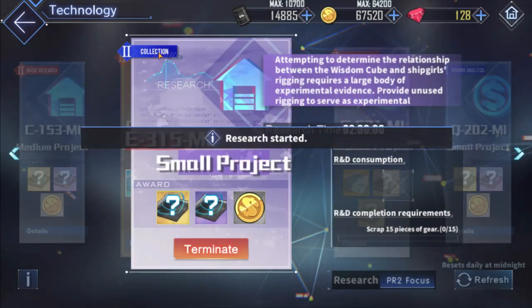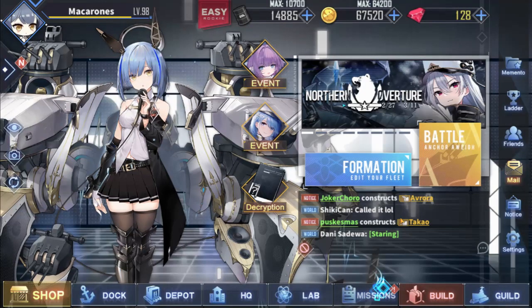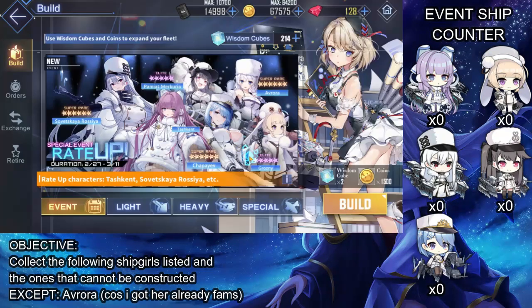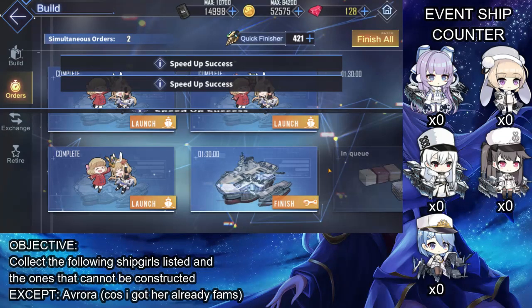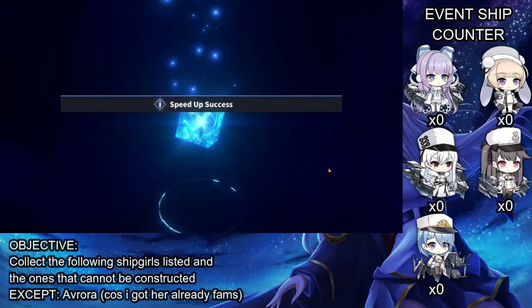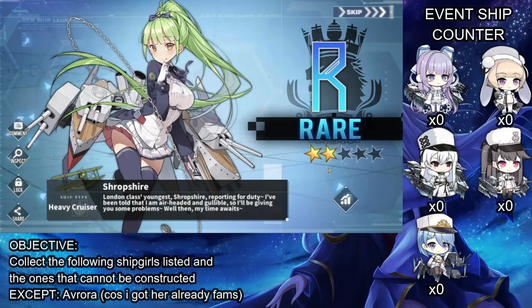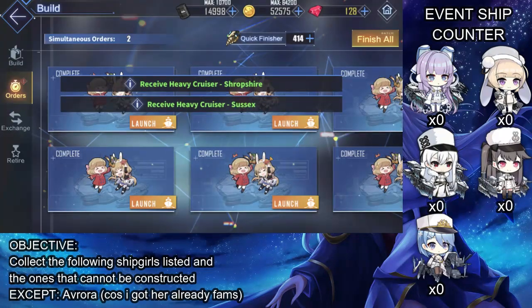Let's grab 15 pieces. Alright, now let's actually get to our daily pools. So again, let's start off our first batch and begin. The ships that I'm after here are the ones that are only available through the build. But later on, I will get the ones that can be obtained from the event only.